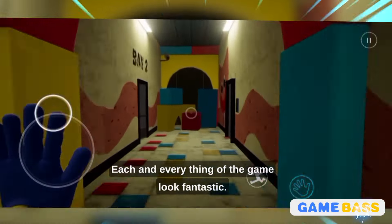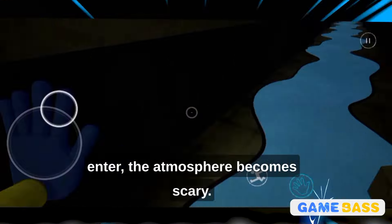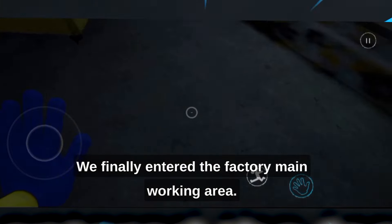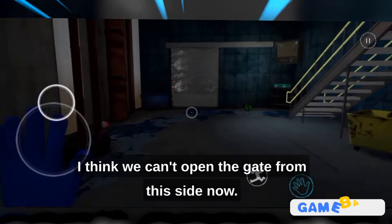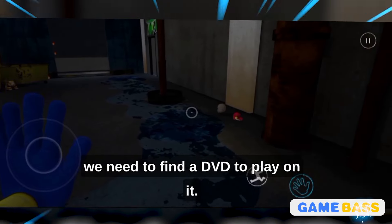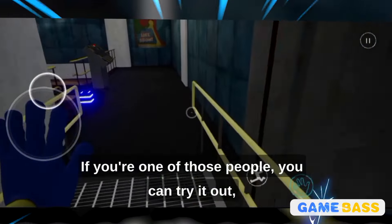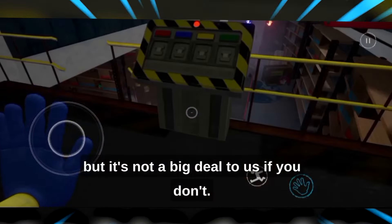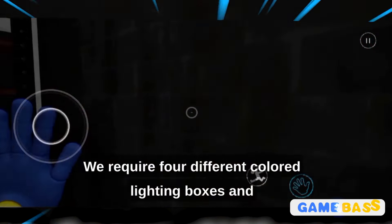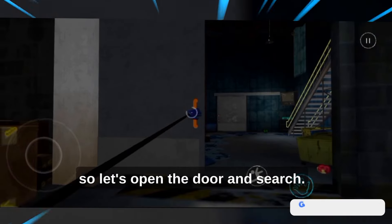Now let's open the door. Each and every part of the game looks fantastic. We encounter two doors and the left one seems to lead forward. As we enter, the atmosphere becomes scary. If you enjoy horror games, you should definitely try this one. We finally enter the factory's main working area. Let's go up using these stairs. We get another DVD player, but we need to find a DVD to play on it. Moving on, we need to focus on fixing the blue light box near the podium. We require four different colored lighting boxes, and we have successfully obtained the blue one. Now we need to locate the others — let's open the door and search.